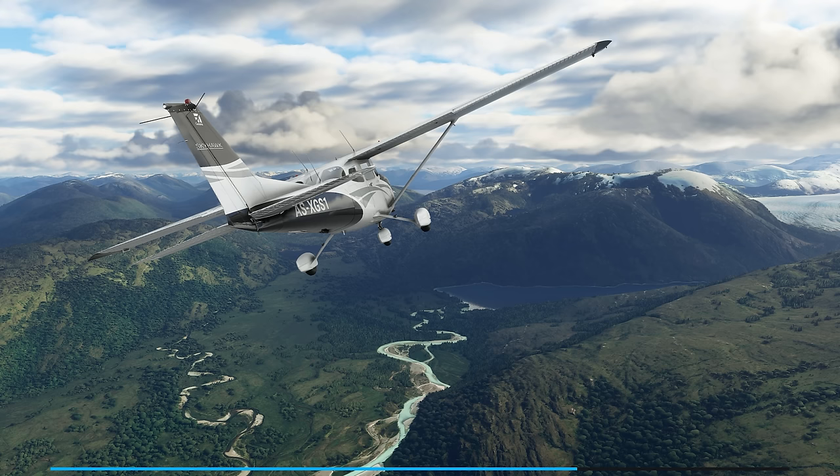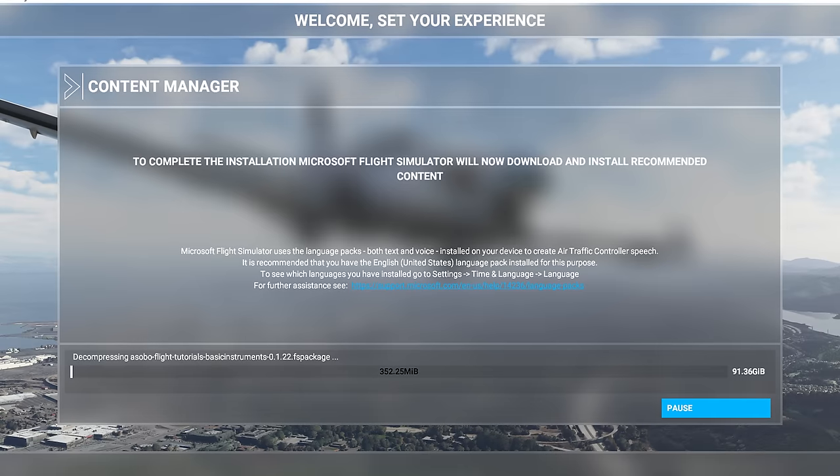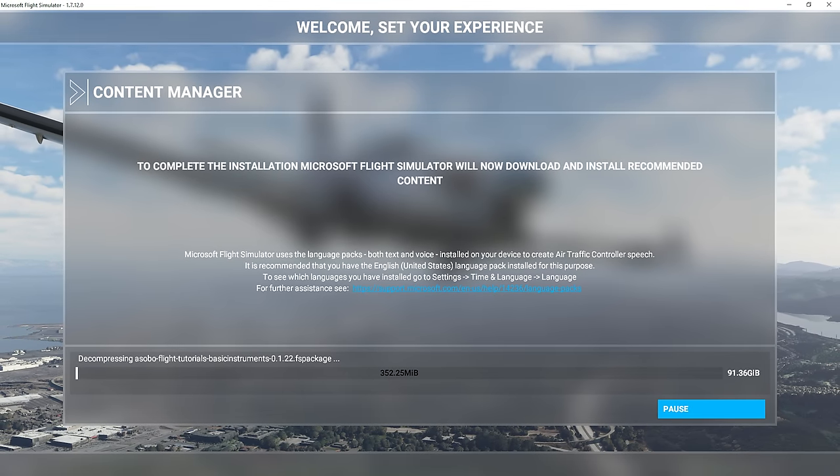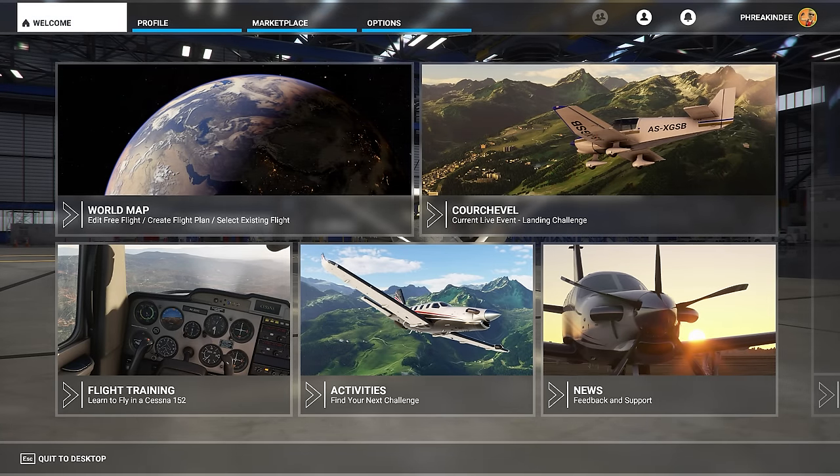Better get used to those — simulating a planet takes time and data, with an initial 91 gigabytes to install locally, with multiple gigs more on top of that reserved for cache files. But after that initial installation you're greeted with the main menu, providing an assortment of simulation modes, activities, options, and online stuff.